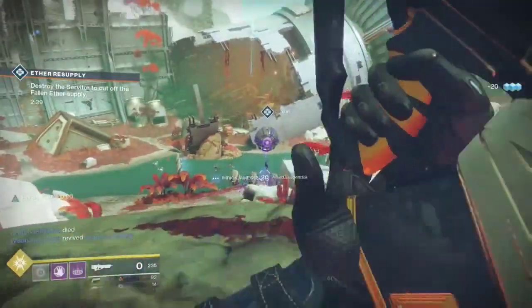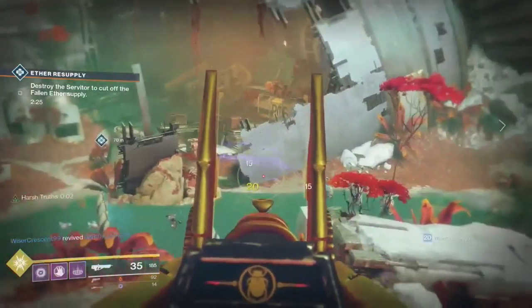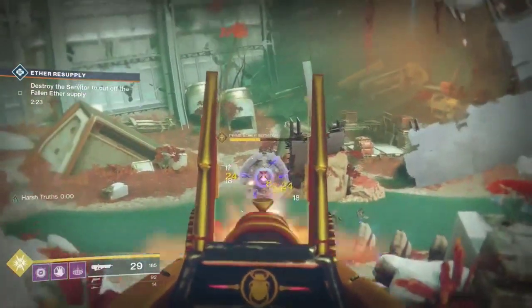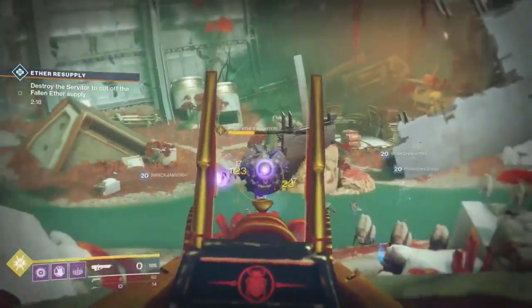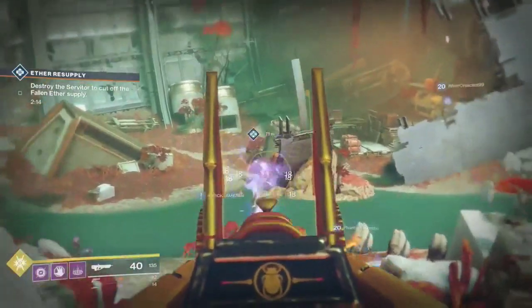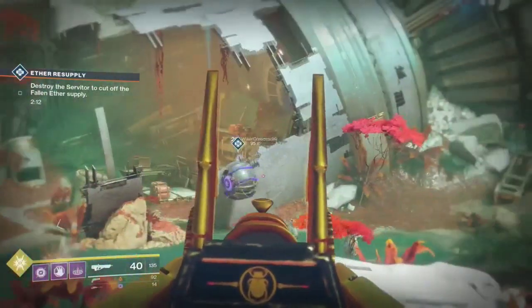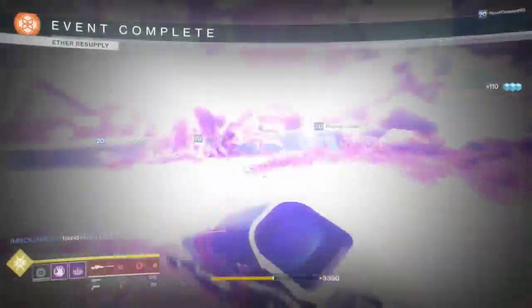Then you can actually loot the chest again. So even though you've completed a public event, you can continue to roll through server to server and get multiple chests. And because public event chests do drop legendaries and exotics, this is probably currently the fastest way to rank up and get higher level rewards.